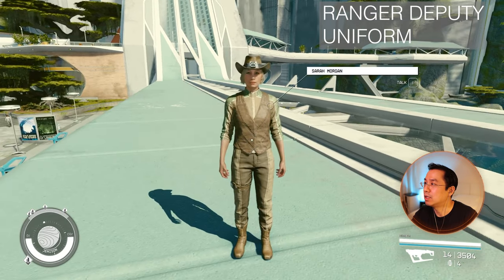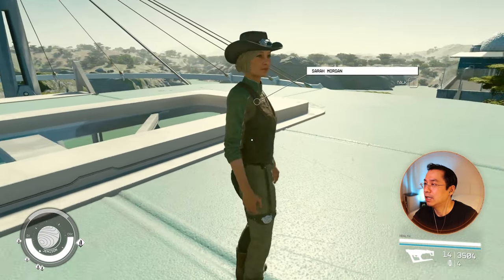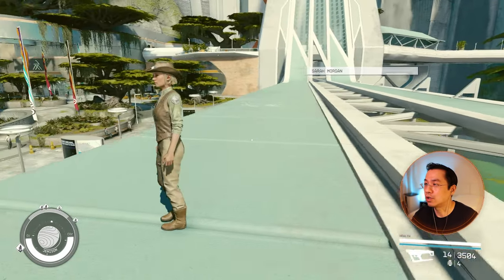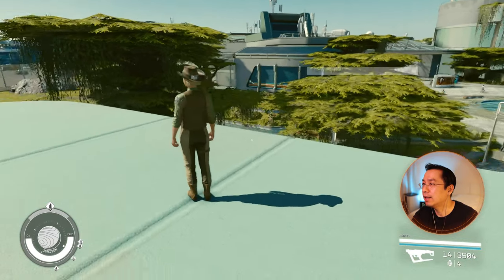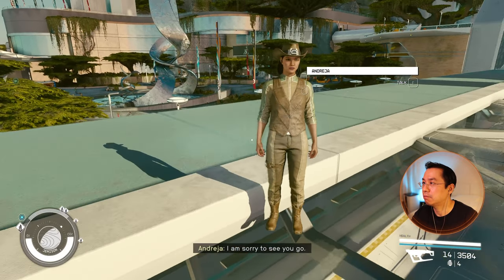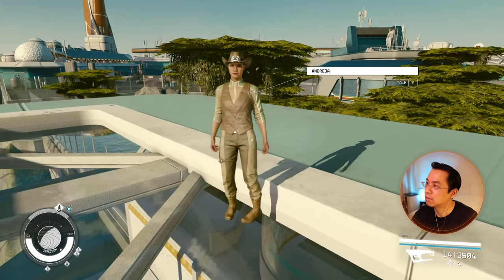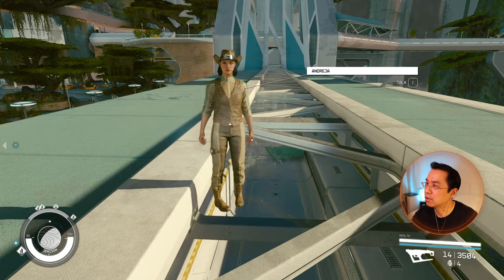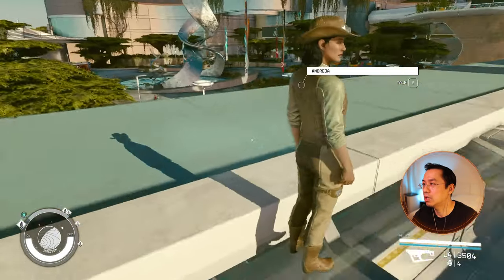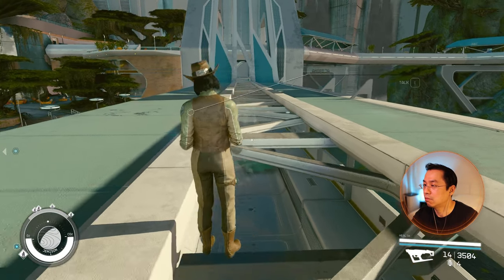The Ranger Deputy Uniform — I think you get this one also from the Freestar Collective quest. This one looks good too, she kind of looks cute, kind of looks like she's from Toy Story or something. I like it — another seven out of ten. On Andresa, it actually looks worse on Andresa for some reason. It's the same outfit but it doesn't look as good on her.